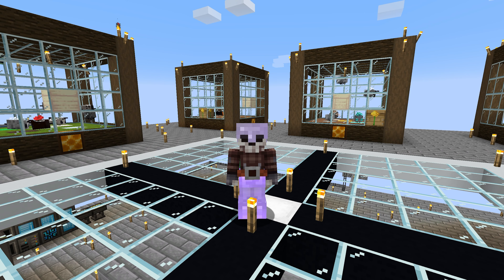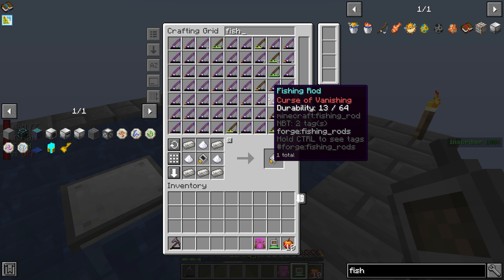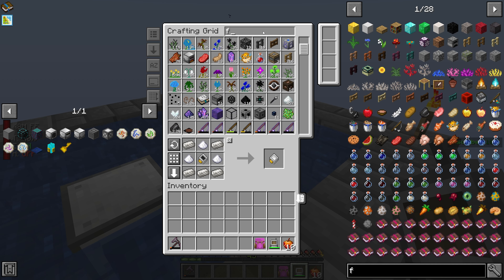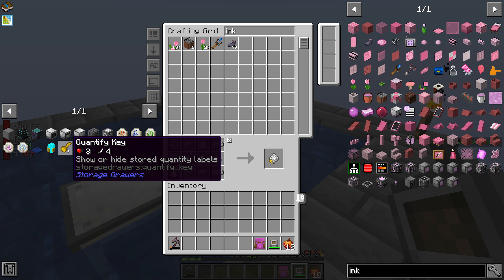I need to tear this thing down and get all these bees out of there. I set up the fishing device — the marine fisher — got that working. We have massive amounts of fish now, like 1,000 puffer fish, some tropical fish, tons of fishing poles we'll have to disenchant. I think we finally got the squid ink, which comes from here. So that's one of the first things we're going to do — get to the quantify key in a few minutes after I show everything.